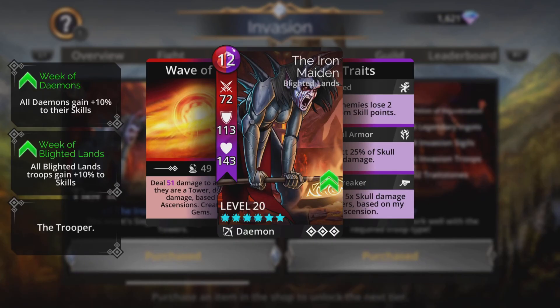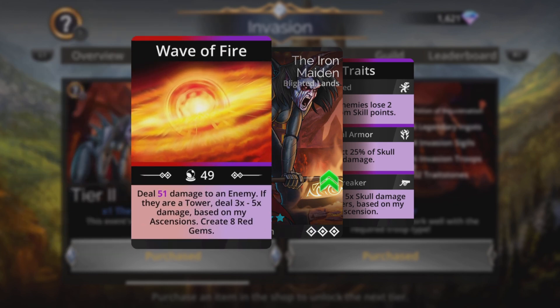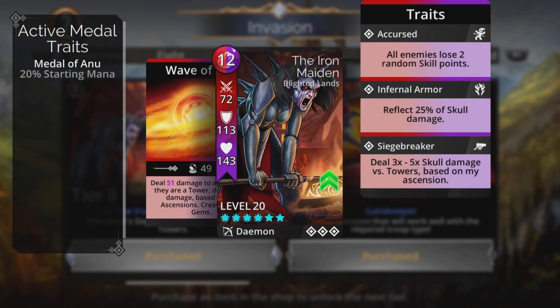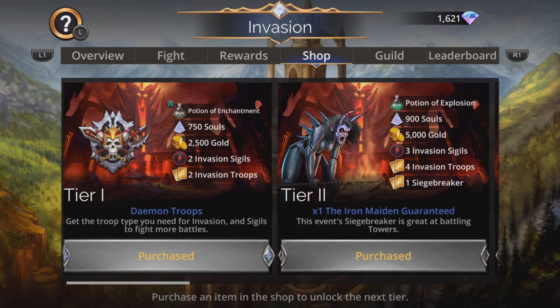Tier 2 is important as well because you have to buy these in order, so if you go to tier 3 you automatically buy this one. This is the Iron Maiden — really important for this event. Deals damage to an enemy; if they're a tower, deal 3 to 5 times damage based on her ascensions and create 8 red gems. And there's double magic for this event, so really important to get her in the team.